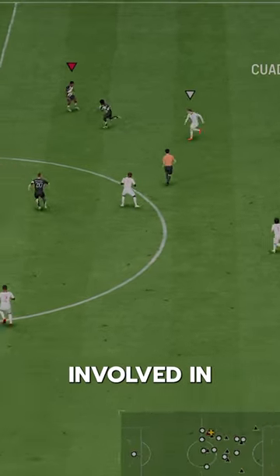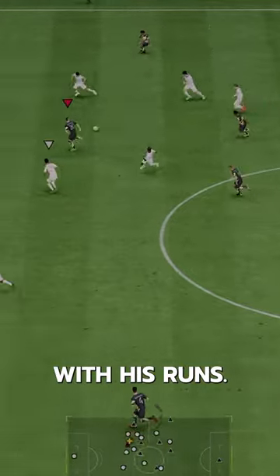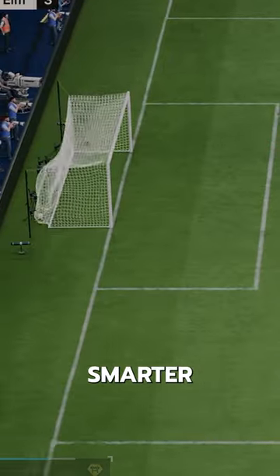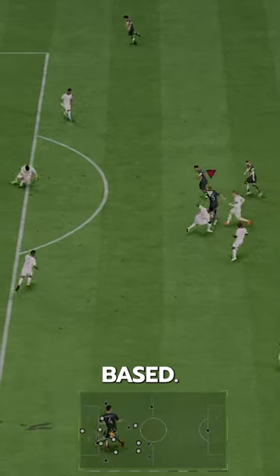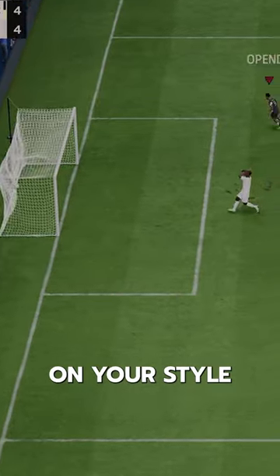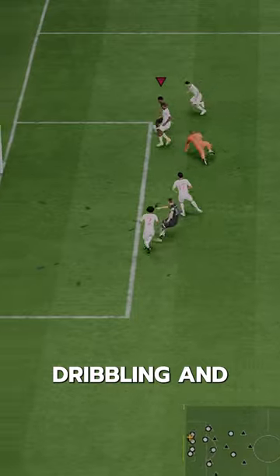Not a guy that gets involved in the buildup, but he's a guy that can spread the defense with his runs. This is why the 5-star weak foot is smarter — the way he plays isn't dribbling-based, it's runs and finishing-based. His left stick isn't great because of the body type. This one depends on your style of play. He's insane on the counterattack, but lacks dribbling and passing ability.